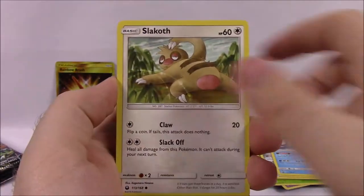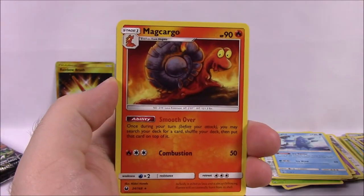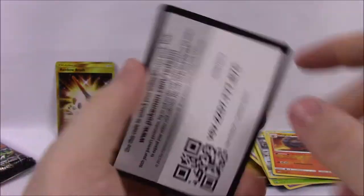Next is Larvitar, Slakoth, Love Disc, Electric Energy, Seedot, Grovyle Reverse Holo, and a Magcargo non-holo as a rare. Water Energy, Lombre, Lanturn, Switch Trainer, and the code.